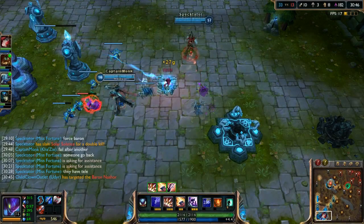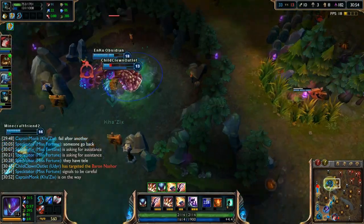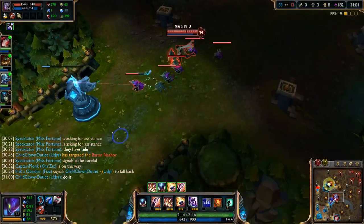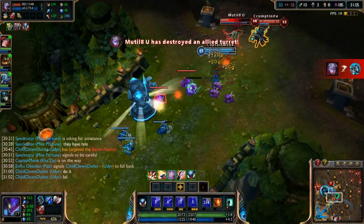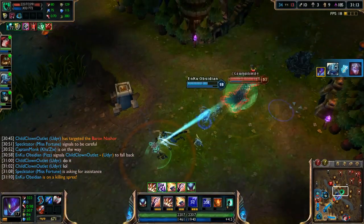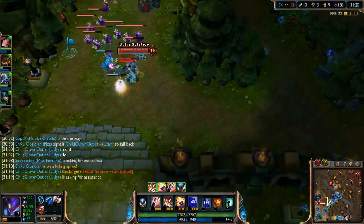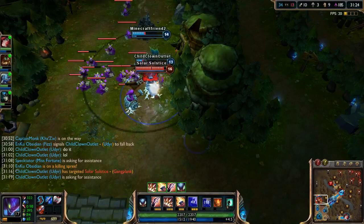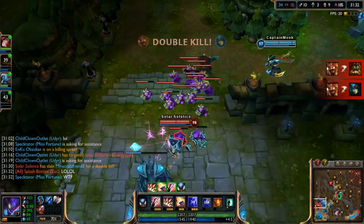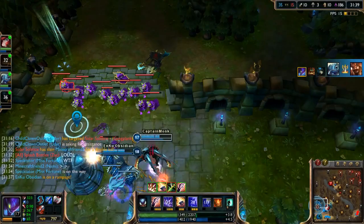Gangplank got some kills but he's still 0-and-8, which is why I didn't expect him to fight. We're coming to help. Udyr should stop tanking the tower. We go to kill Varus — jumping out to avoid Thresh's grab. I'm coming — he's going to flash, that's fine. Gangplank gets caught out again. Our allies try to fight him but give him a double kill — that was not smart at all.